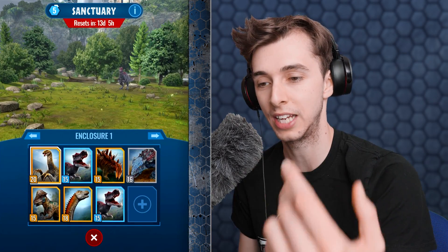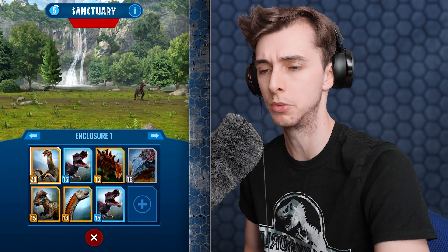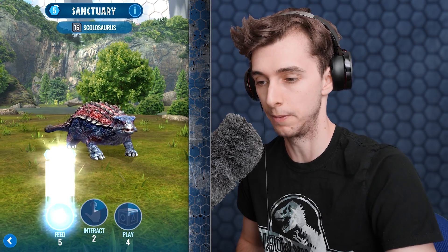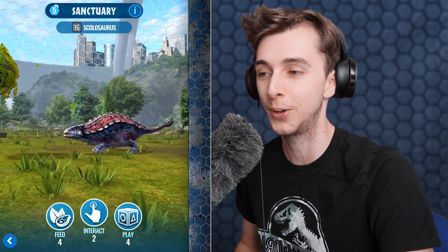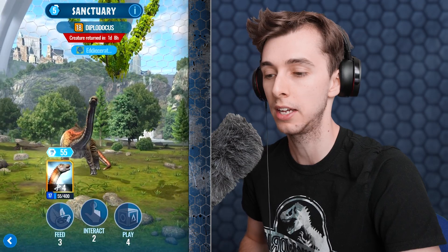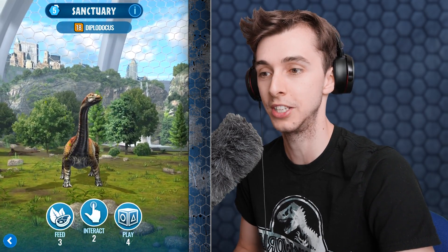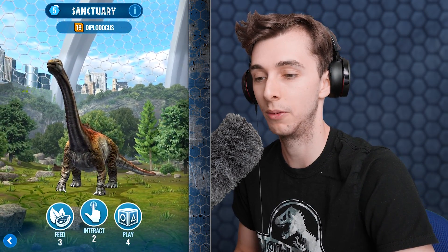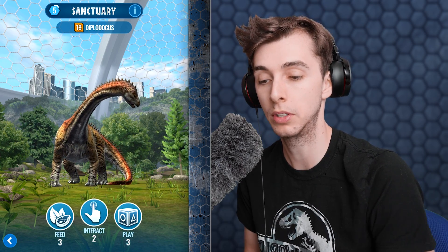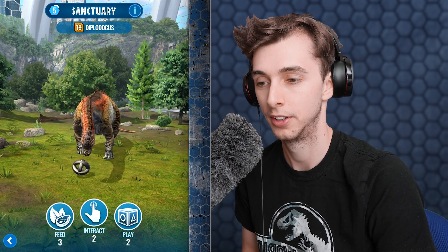Let's look at Scolosaurus — a very rare dinosaur even though it's a common. We'll feed it: 40 DNA! He gets a little leaf ball, then some num-nums. Now let's look at Diplodocus — we'll feed for four DNA. Oh look at that feeder, it gets a whole branch! He's eating the metal — not good. Play gives three, but that play animation shows him getting a big ball — what's Diplodocus going to do with a big ball?